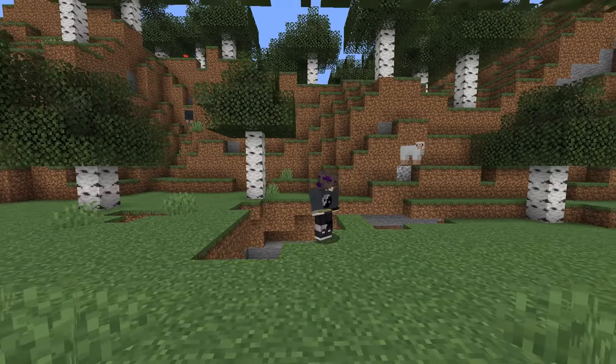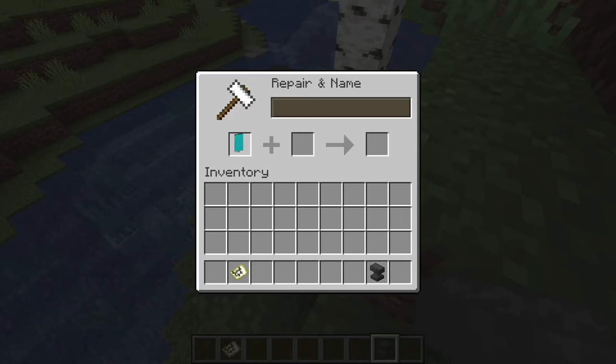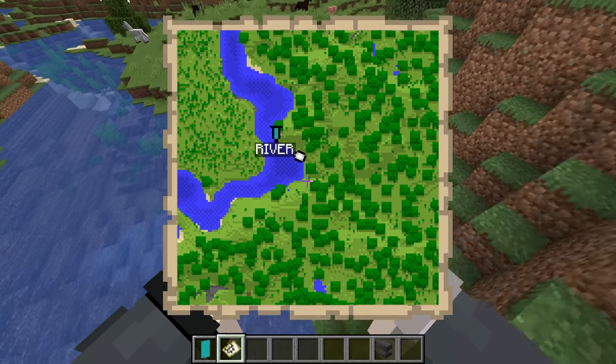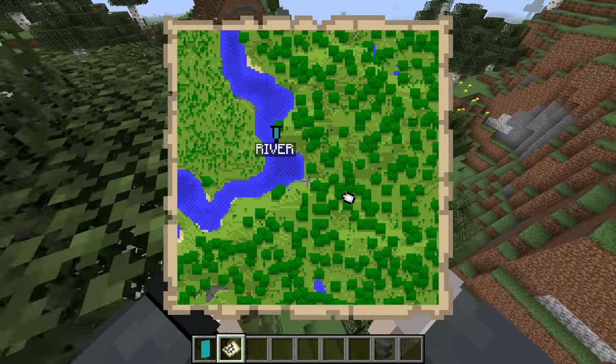Number 26. If you're making a map of your base and want to show it off, or just make it look nicer, consider this. If you rename a banner in an anvil and then place it down, right-clicking on the banner with the map will make a visible waypoint with whatever name you chose appear. Now you can label your world to make it easier to navigate or locate things.